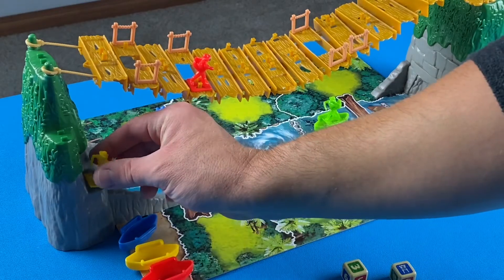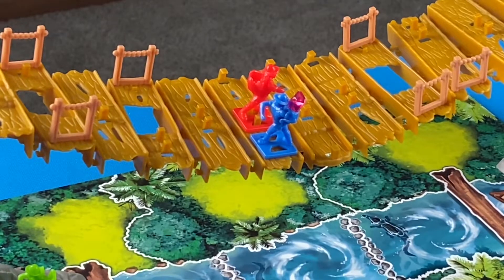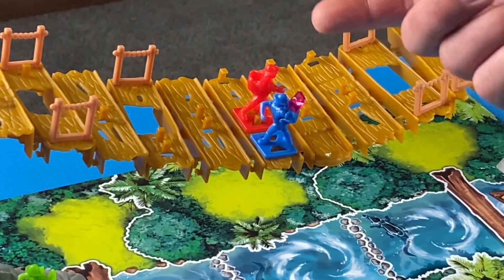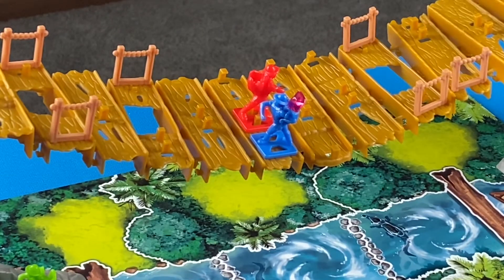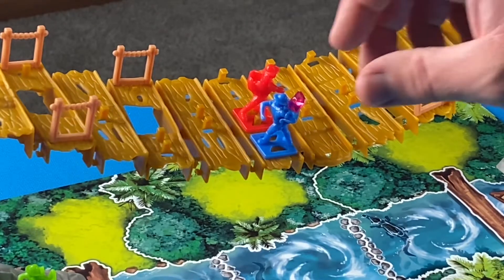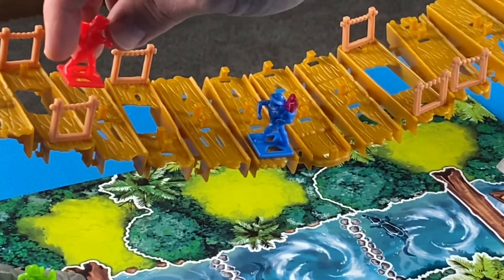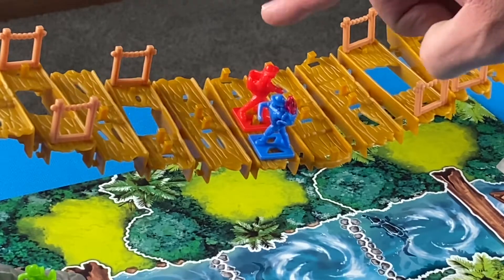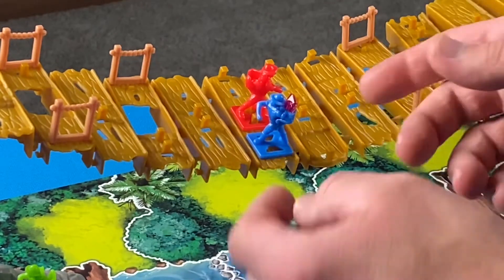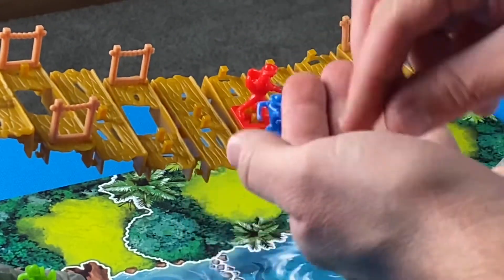When a player rolls the gemstone icon and wants to steal, they must be beside each other — on the same plank of the bridge or within the same jungle space. The player can steal before they move or after they move. So if red rolls the icon, moves to the same plank as the blue player, and has an empty backpack, red steals the gem from blue and puts it in their backpack.